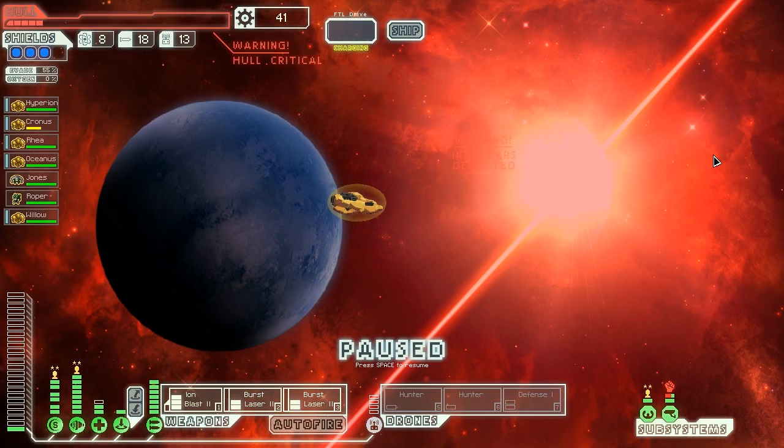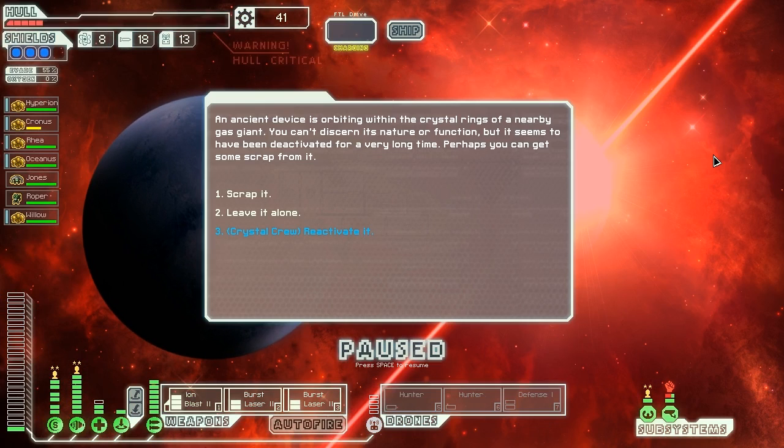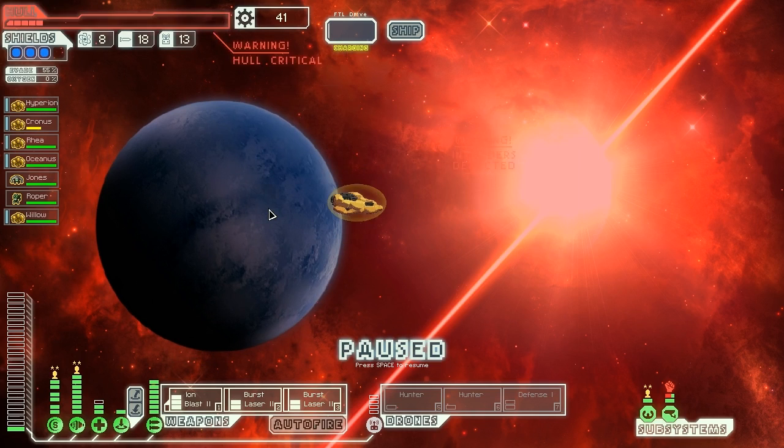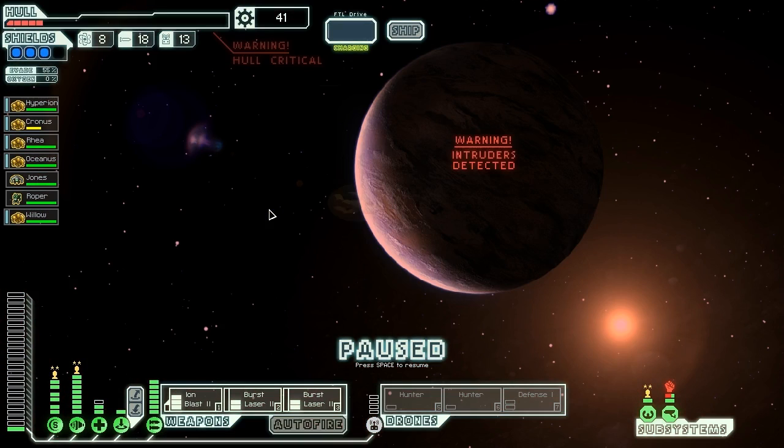The stupid move paid off. An ancient device is orbiting within the crystal rings of a nearby gas giant. We can't discern its nature or function, but it seems to have been deactivated for a very long time. We can reactivate it with our crystal crew — and of course, we're going to be saying that Willow did this, so it's done legitimately, not through the guys we started with. Our crystalline companion says: 'It looks like we have found the abandoned link to my homeworlds. I can reactivate it.' He transmits some codes to the device, and it immediately powers on, giving us one fuel and jumping us ahead.